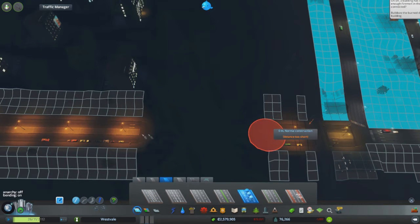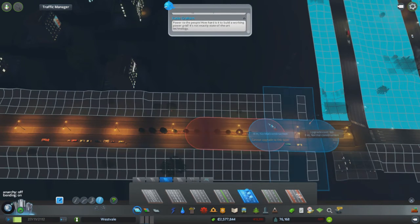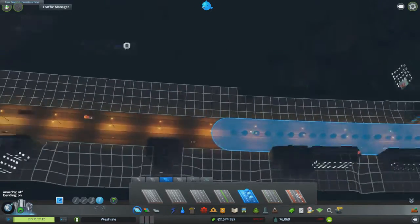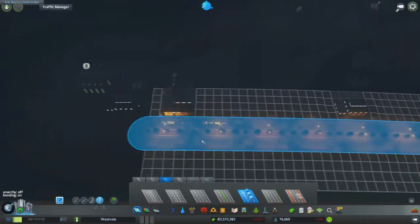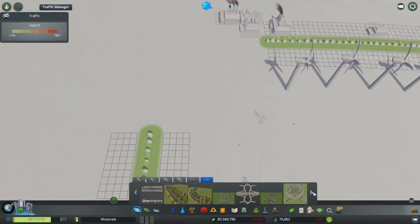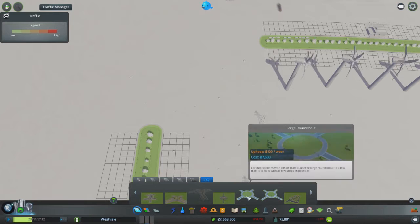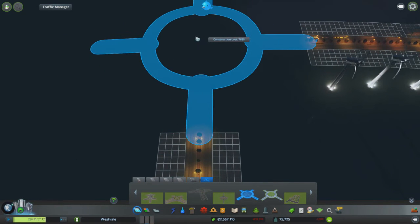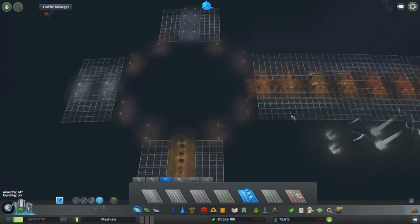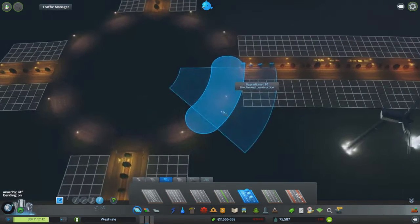We definitely want this linked up. Let's do it with trees as well — make this quite nice, considering it's industrial but it's meant to be nice industrial. Right, roundabouts — we want a big roundabout. This one, yep — large roundabout. Look at that, fits perfectly. Although, we are going to change these road designs like so.